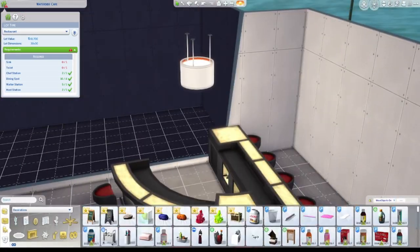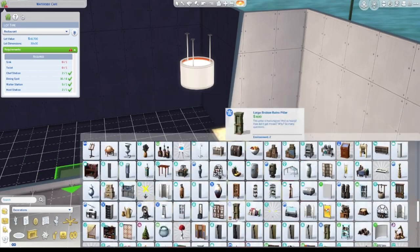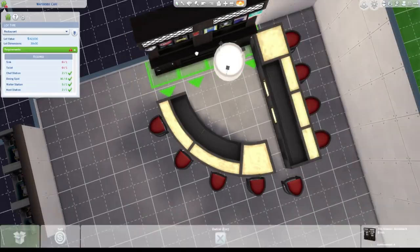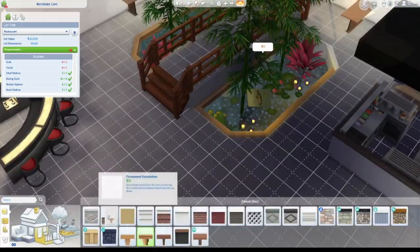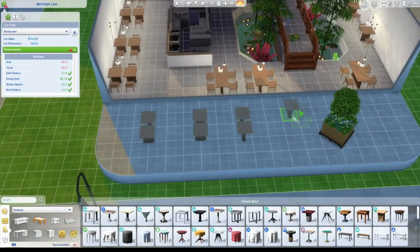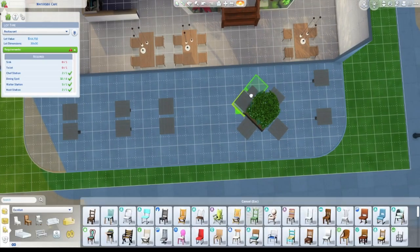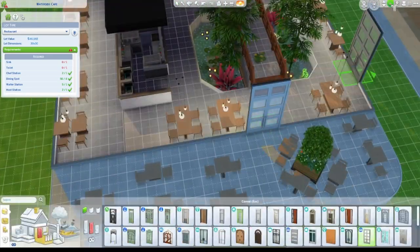I placed some lamps but noticed afterwards that most of the places I put them didn't have any ceiling, so I ended up deleting them again and just setting some cute lamps on the tables instead so they fit better.